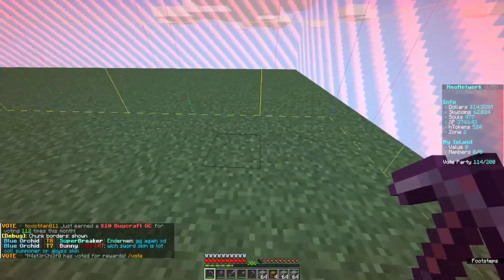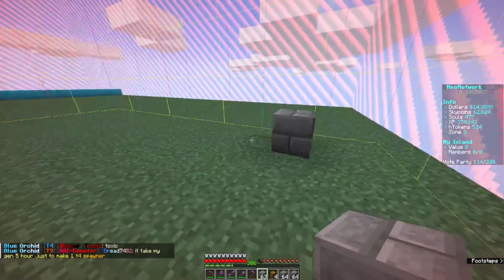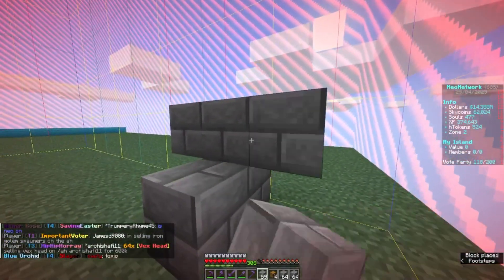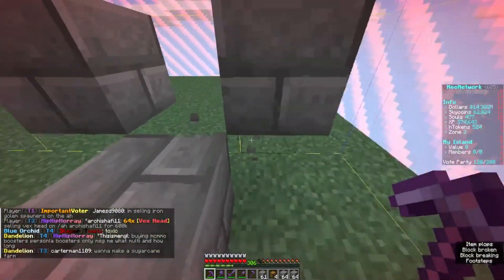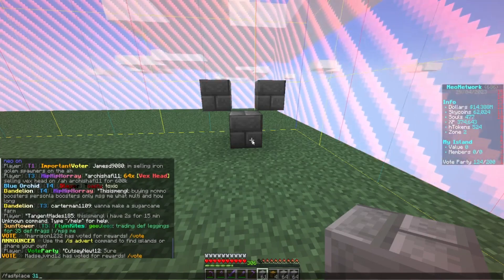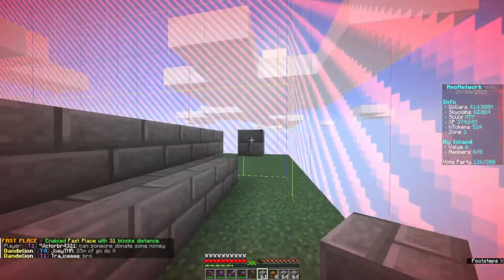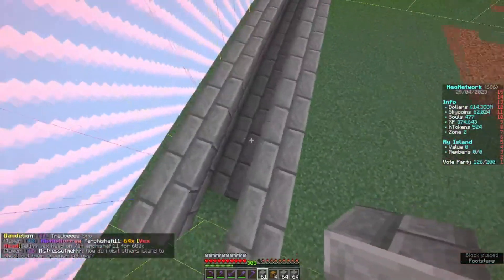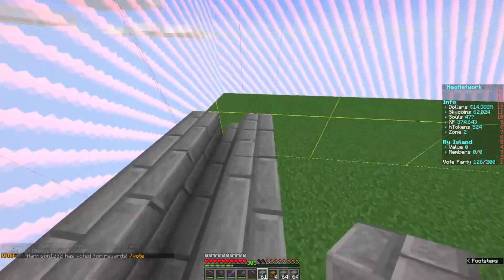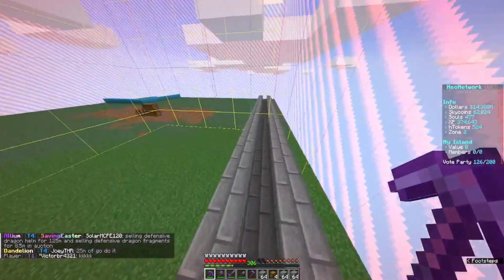We're going to line this up so it doesn't cross chunk boundaries — there and there. We'll fast place 31 blocks for the generator row. The lava is going to go down here and it should be 32 wide so it stops right there. That's one too long — perfect. So this whole channel will be full of lava.